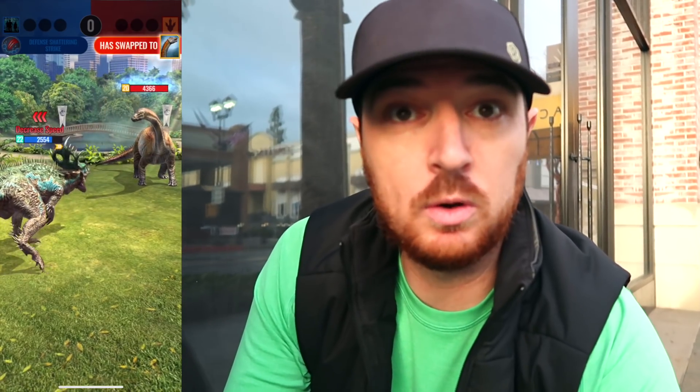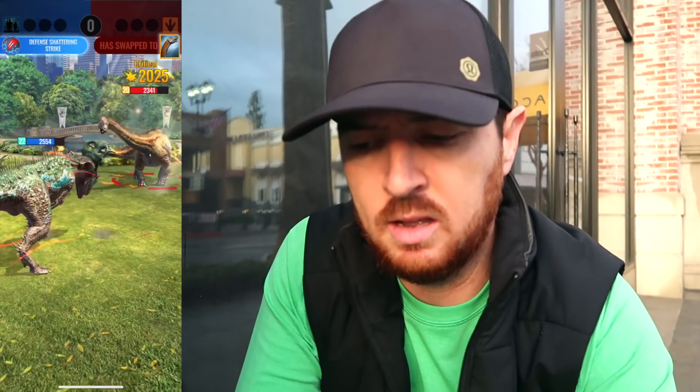If you don't have high-level dinosaurs, remember Suchotator can bleed and distract so it only takes about ten percent damage. Swap in Dimorphodon or Dimodactylus — any of those with the swap-in wound is going to create a bleed as well, and that should get you pretty far. I'm going first. For the past two weeks we've had the opportunity to dart the components for Thor.